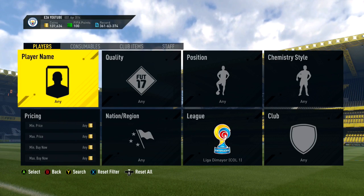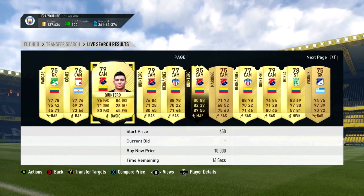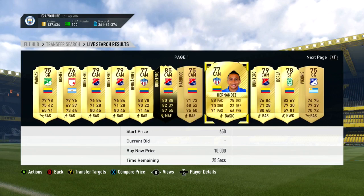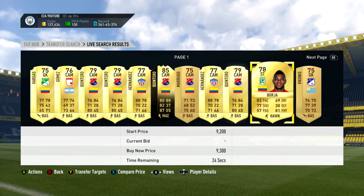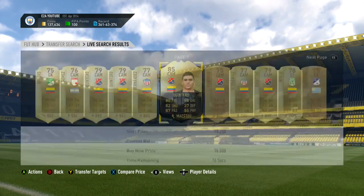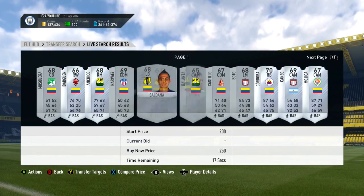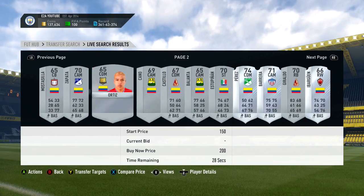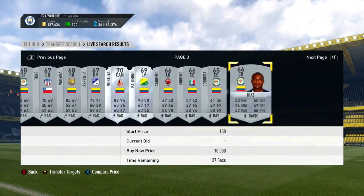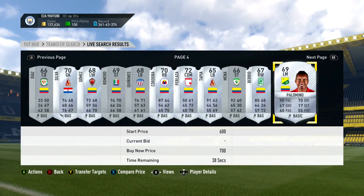Next we've got the Liga de Mayo, which is the Colombian League. There are a few gold cards, as with most of the leagues I've shown you, and loads and loads of silvers as well. I'm not too sure who the top scorer was from last year - it may be Hernandez - but if you know, leave a comment down below. Go and get all the gold cards very cheaply. Don't overpay for any silver cards either - get cards for 150 or 200 coins, send them to your club, and stock up on them. At one point in the future they're going to be needed for a league score builder challenge.